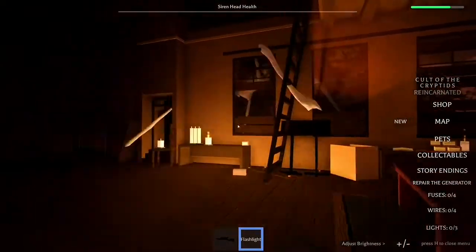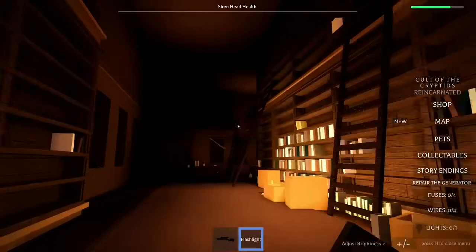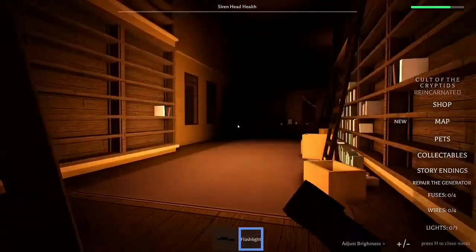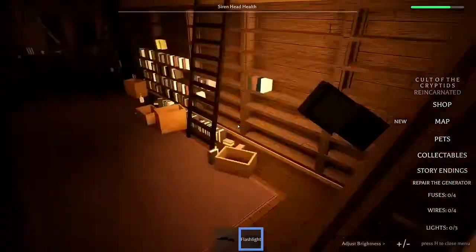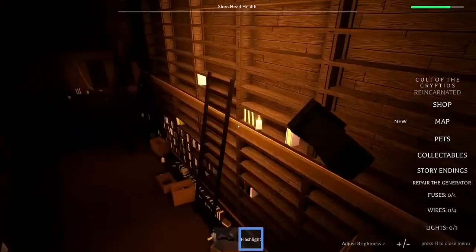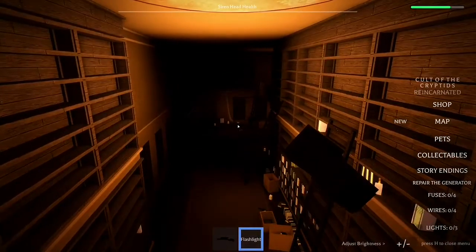I'm scared to go up the ladder. Please turn back into the human state. If I go over here will you turn back into a human? I go up here — oh my god. I genuinely thought I was going to die then.